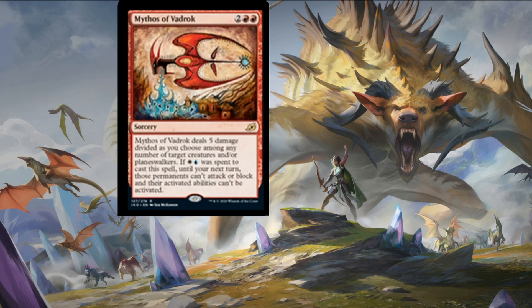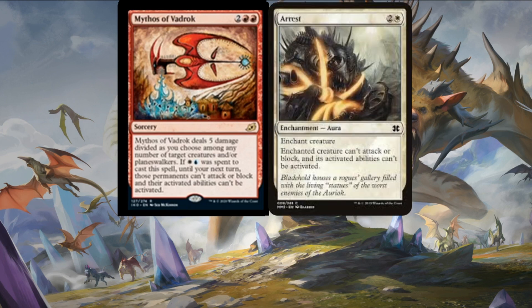Next up is the first of a cycle based on the apex monsters from the set — Mythos of Vadrok — which costs two colorless and two mountains for a sorcery that deals five damage divided as you choose among any number of target creatures and planeswalkers. If a plains and an island was spent to cast this spell, until your next turn those permanents can't attack or block and activated abilities can't be activated. With this cycle, if you pay the auxiliary colors it grants you an extra benefit — the core color deals damage to any number of targets, plus a nice arrest ability for the other two colors.